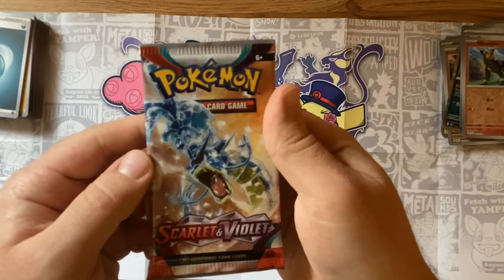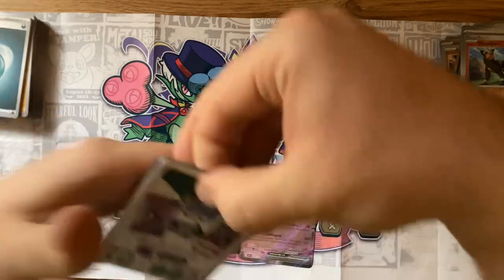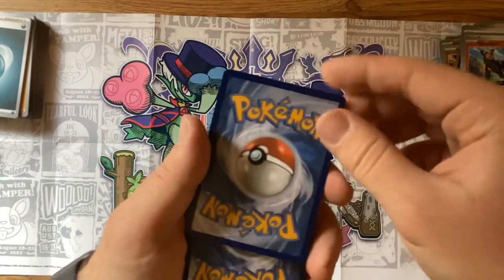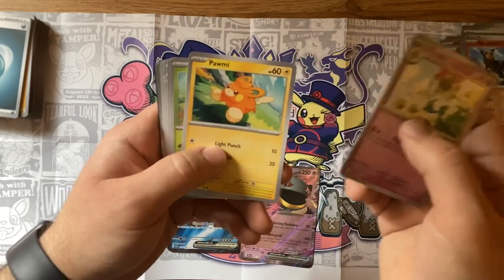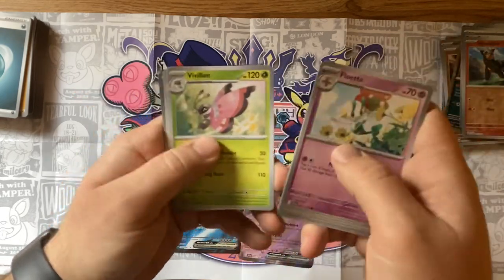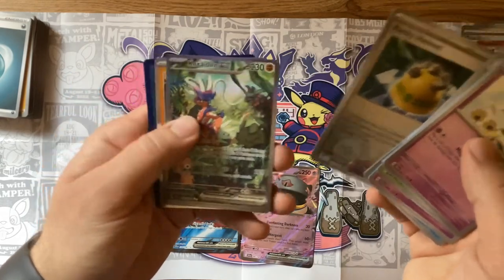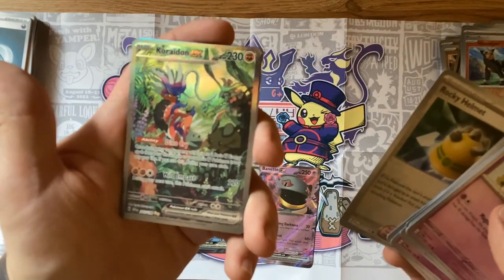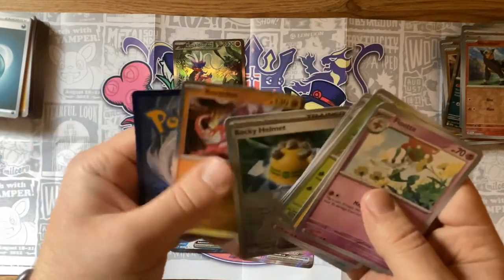I mentioned I like the look of that Gyarados. Let's see what we've got — got a Psychic energy. Floette, Pawmot — he was on my team for a bit, not the biggest fan of the final evolution but I like Pawmo. Smoochum, another Wiglett, Falinks, Dachsbun, Tatsugiri, another Rocky Helmet, and — Koraidon EX! And another Koraidon! Look at that art — that is beautiful! I love it! Heck yeah, another sick pull!